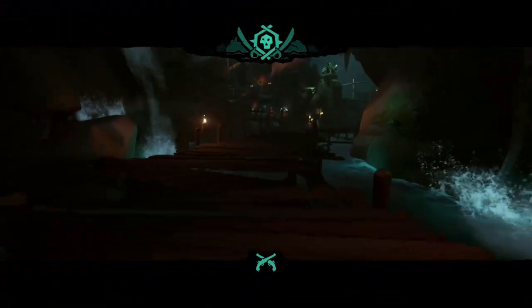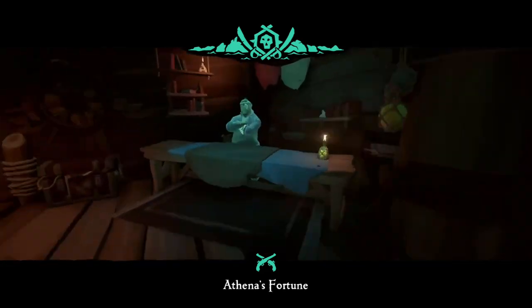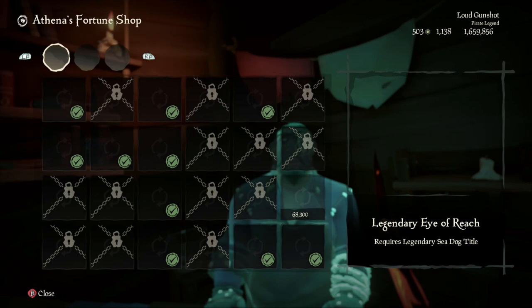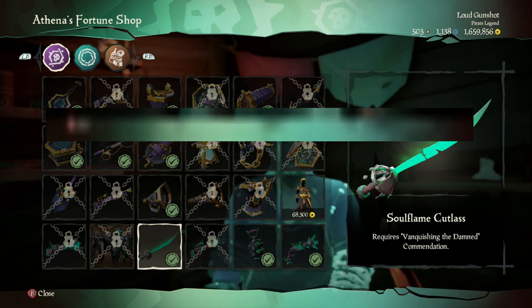So you go all the way to the Pirate Legend Athena area and go to the Pirate Legend item shop, which is in this corner right here. Talk to this guy — Bow's Wares — and right here you can see the Soul Flame Cutlass. It requires the 'Vanquishing the Damned' commendation.